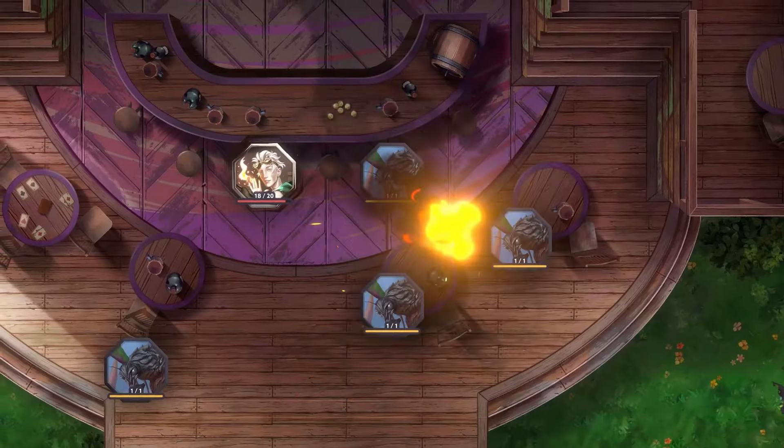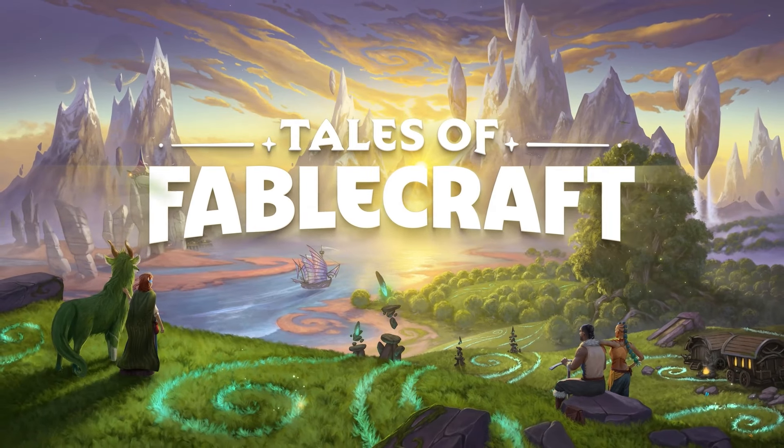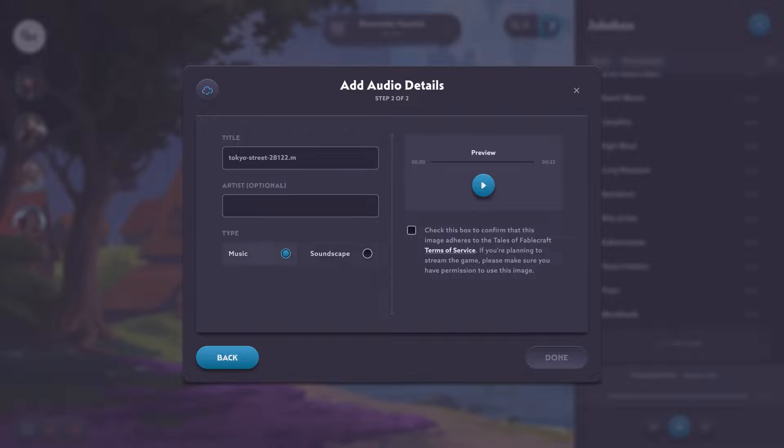I want to talk about some homebrew features — there are two sets. I'll start with music and soundscapes. We are putting the finishing touches on homebrew music and soundscapes right now; in fact, probably as I'm recording this video there's a developer working on this feature. We're going to have music and soundscapes ready for Fablecraft's early access launch. You'll be able to upload an MP3 file up to 20 megabytes in size. If you've used the homebrew environment tools, you'll probably recognize these menus on screen right now — this is work in progress, so it may change a little bit. You'll be able to name the track, designate whether it's music or soundscape, give it some attribution and a little description, then hit that checkbox to confirm you're not violating any rights, and hit upload.